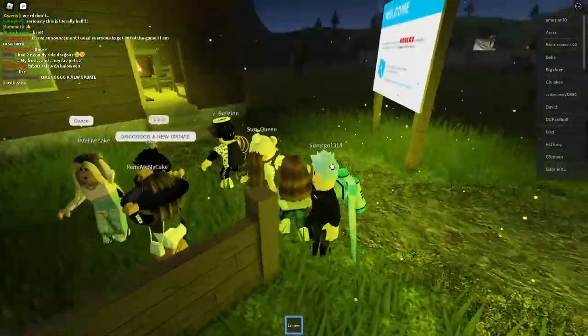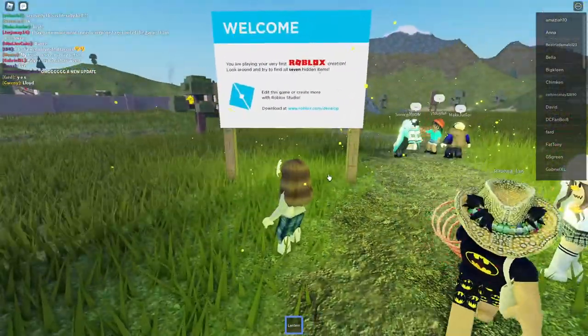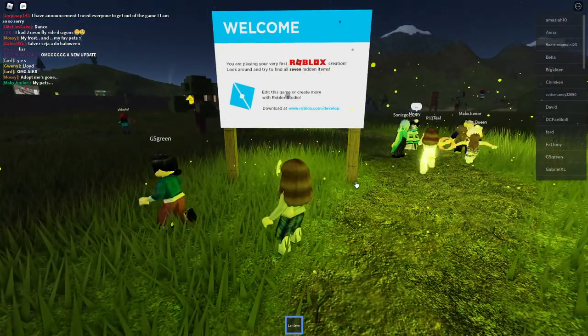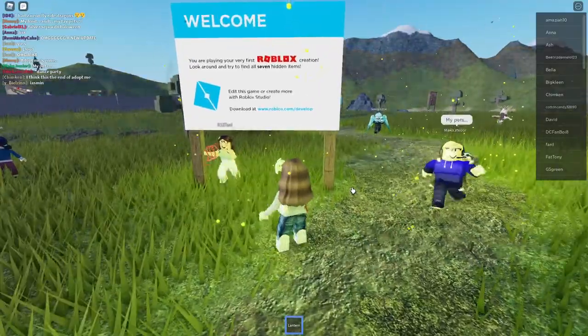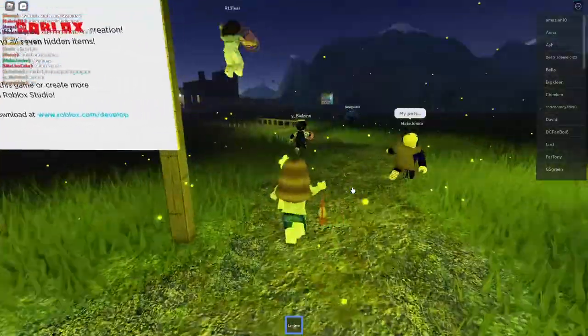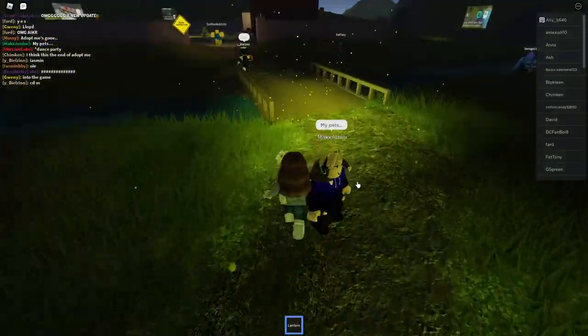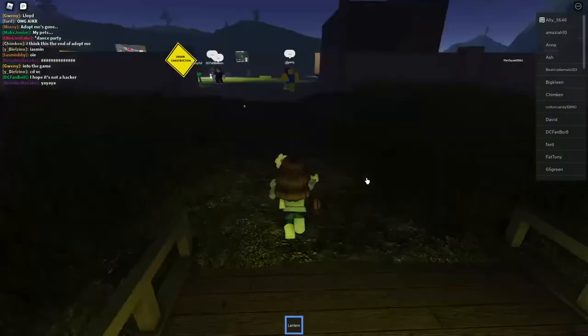Pretty crazy stuff. Let's see what this sign says. It says: 'Welcome! You are playing your first Roblox creation. Look around and try to find all seven hidden items. Edit this game or create more with Roblox Studio.' So there are hidden somethings all over, I guess.